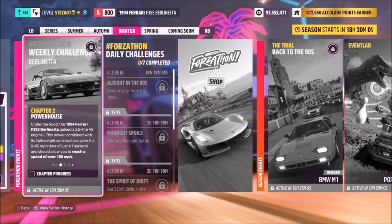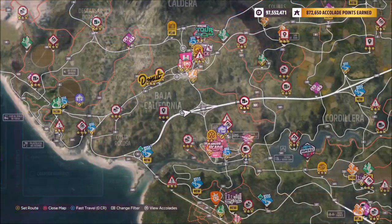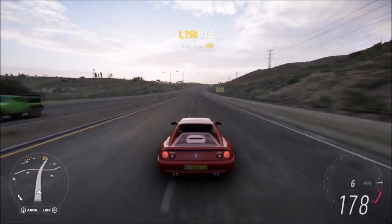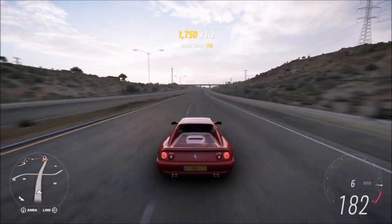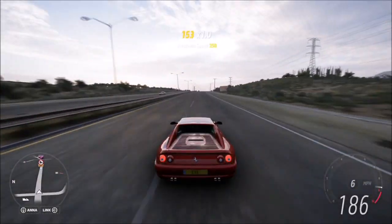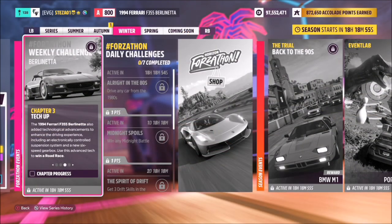The first challenge is nice and easy — it just wants you to reach a speed of over 180 miles per hour. I recommend heading over to the highway where you can achieve your maximum top speed. The standard car will achieve a top speed of 188 mph, but with this tune it's just over 200, so it'll make that challenge quite quick.